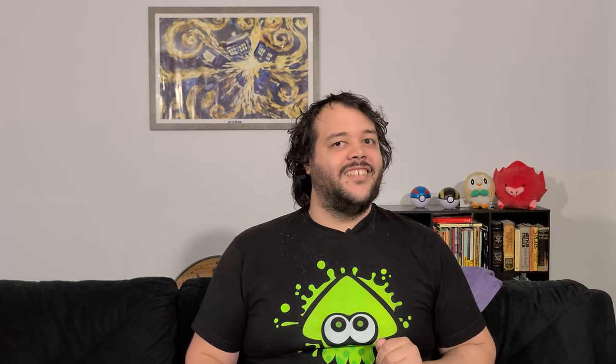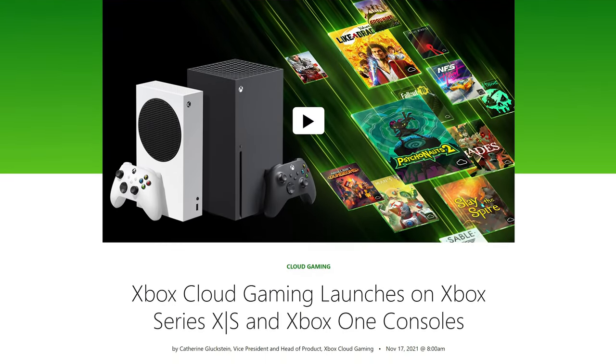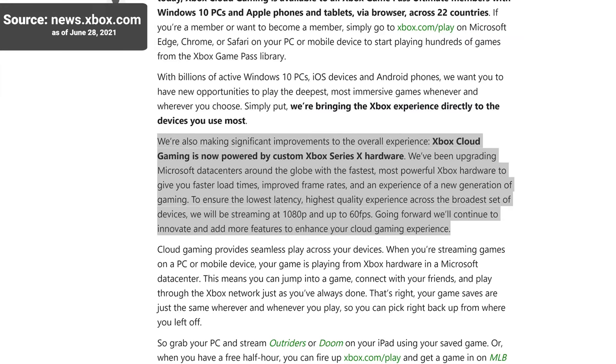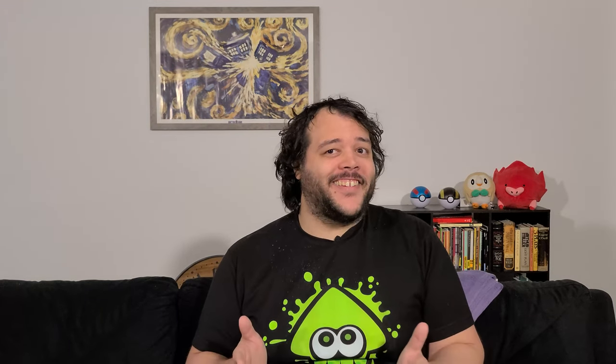That's where Xbox Game Pass Cloud Streaming, aka xCloud, comes in. Back in November, Microsoft enabled an xCloud beta on its modern consoles for anyone subscribed to Game Pass Ultimate. For anyone who only has an Xbox Series S or the older Xbox One, this means they can have access to the higher processing power of the Xbox Series X without needing to buy another console — that's pretty freaking awesome. There's been a constant shortage of Series X consoles since launch, so any way to eke out more longevity out of those older or lower-powered consoles could make all the difference.